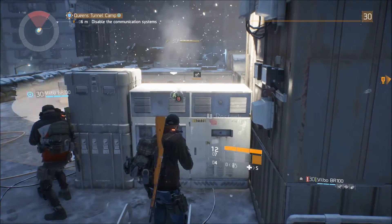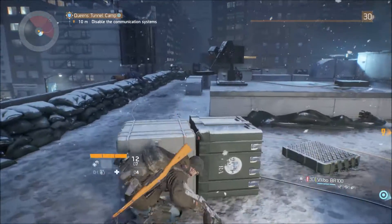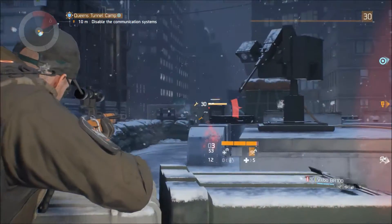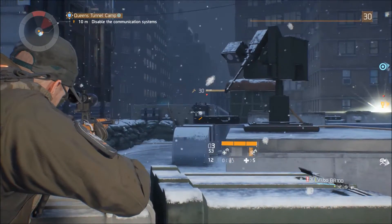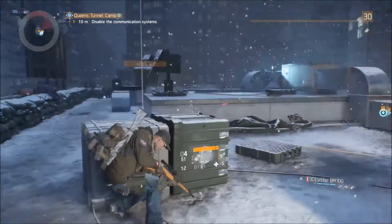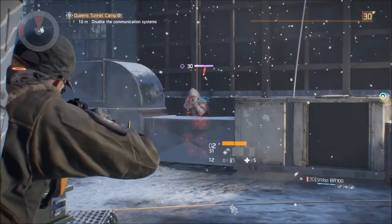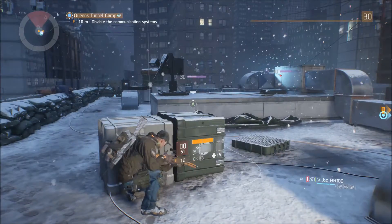This guy will punish you if you give him the chance, so you really want to play him cautiously — take him down bit by bit, get some damage in from a distance, get his shield off. Once his shield is off he's as exposed as any other enemy and he's going to go down pretty quick. This sniper rifle was one I actually acquired in the Dark Zone, and since getting it I haven't had anything better or another sniper rifle for that matter since my first visit to the Dark Zone.